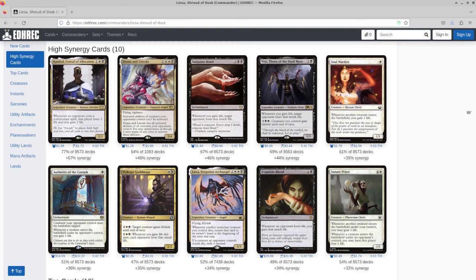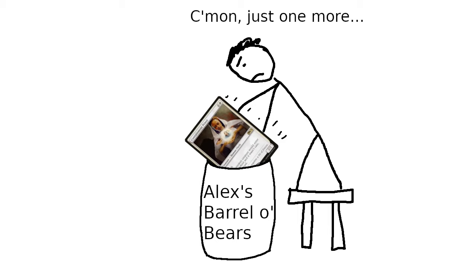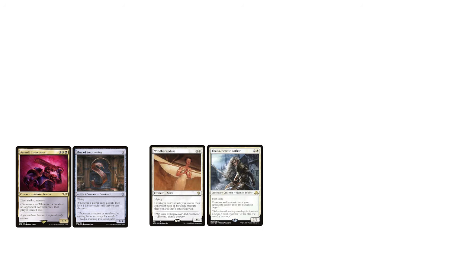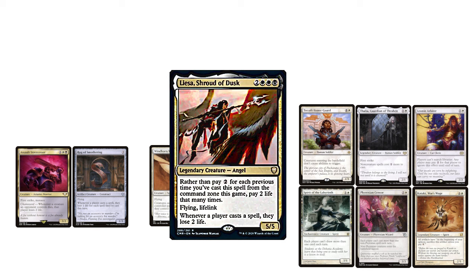Instead, I decided to build a deck that's just dying for a beater to cut through a stale board state. I built a hate bears deck — crammed as many hate bears as I possibly could into it. Just truly an upsetting wall of little asshole guys trying to ruin the day of my opponents. And the deck has ended up working exactly as intended in a good portion of the games. The cards in the deck chip in damage, prevent damage coming at me, and generally hinder my opponents in all sorts of ways. And then Liesa cuts through the resulting board quagmire to reduce my opponents to a paste-like consistency.